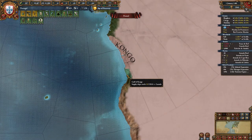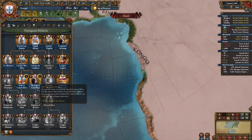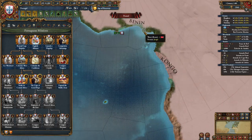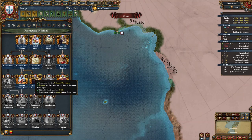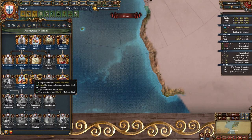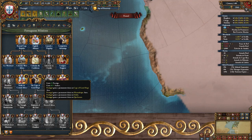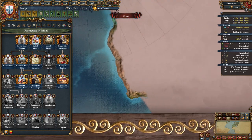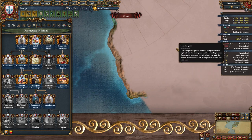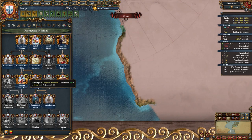This is also around the time where your colony in Luanda should finish — I'm going to add it to a trade company. You should have fulfilled the mission Cape of Good Hope by now as well, which requires you to colonize West Africa, discover provinces in the South Africa region, and have light ships constituting at least a quarter of your navy at 100 navy force limit. This province will give us permanent claims on various areas in South Africa, as well as unlocking the mission Settle in Central Africa, which gives us some trade power.